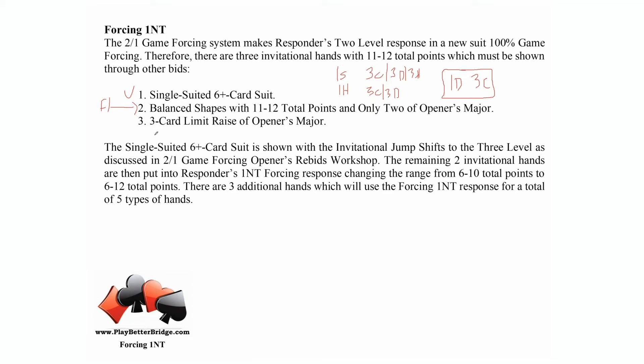The forcing one no trump is forcing one round — you'll probably hear me say that 100 times — sort of like two over one game force is 100% game forcing. The second invitational hand we're going to put into the forcing no trump bid is the three-card limit raise of opener's major. Before two over one, we would make a two over one bid showing 11 plus points, force the auction one round, and then come back and raise our partner's major. But now that two over one is 100% game forcing, we have to put that three-card limit raise into the forcing one no trump bid.